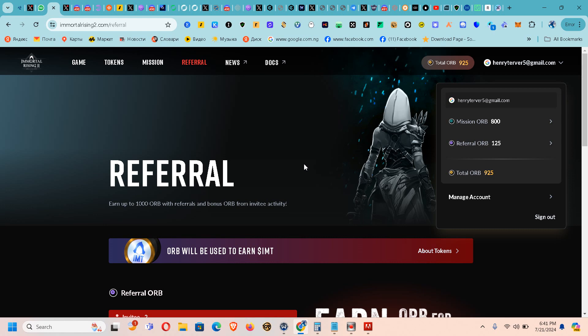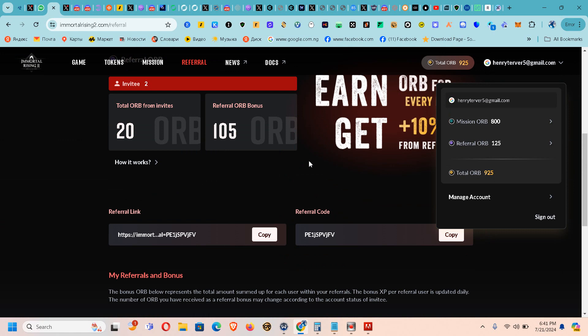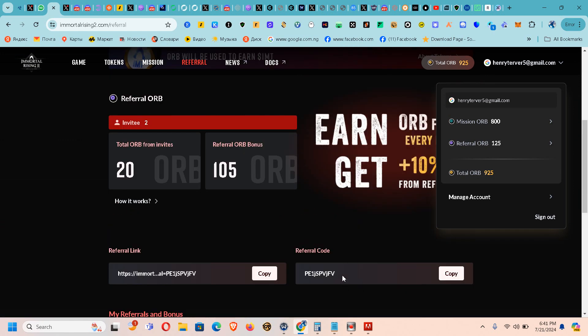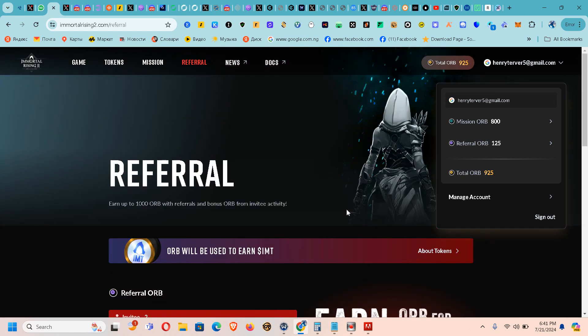The link to this is going to be in the comment section below. Once you click on that link you are going to register. When registering, if they ask you for a referral code, use the referral code I'm going to drop in the comment section. Use your email to register.